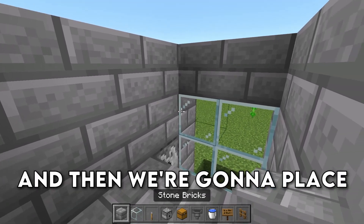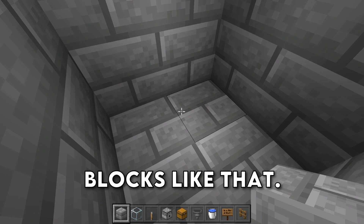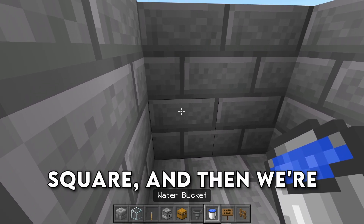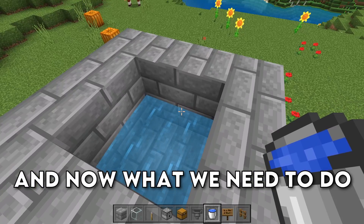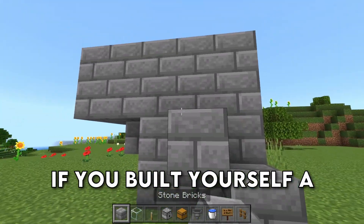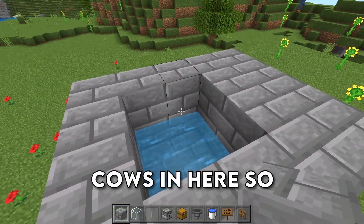We're going to place down two temporary blocks and then fill in the top blocks. When it's all said and done, you have a 2x2 square. Grab your water buckets and place them both at the back side so that the water flows over. Now we need to get some cows in here, so it would be a lot easier if you built yourself a little staircase to lead the cows up. Then we want to get two cows in here so that we can breed them.